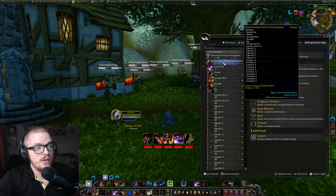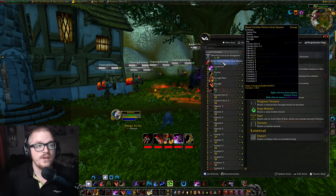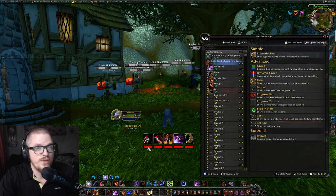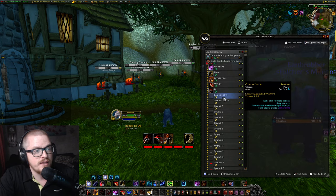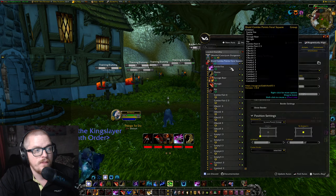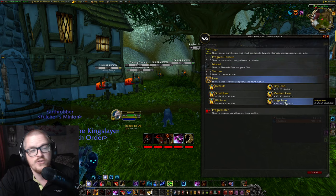I can link it in the comment section down below and in the description. You have this combo thing, and if you mark it like this, you can increase the size of it. Let's say I wanna make it bigger or smaller. If we press on it, go into New Auras, then Pre-made Auras, and Icons — I usually pick the biggest one.